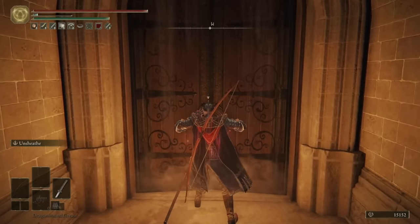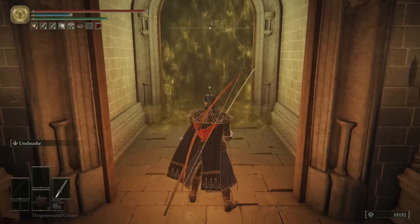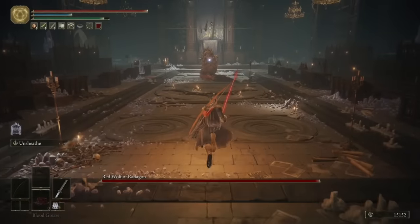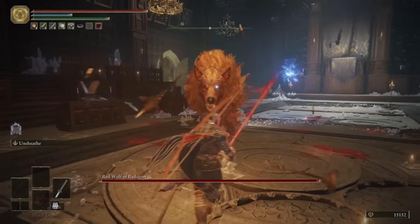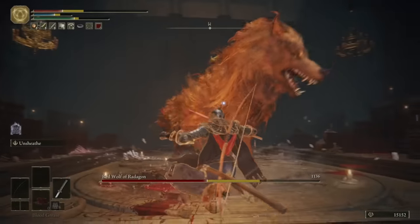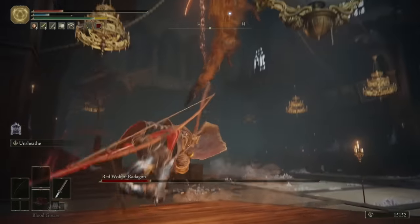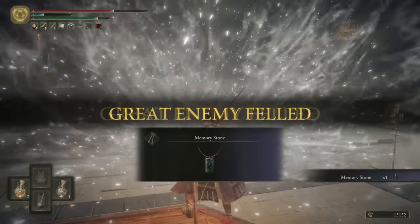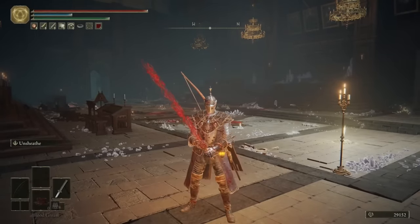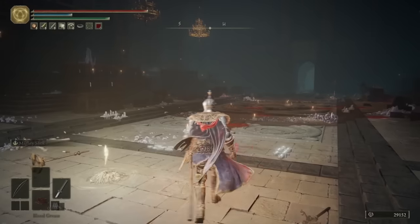In the next tip, we'll face our first boss of the area. They've put this boss in quite a tricky place because you've just had to deal with two massive groups of sorcerers and the giant living jar, and now you have to fight a boss. I'm coming up to this boss fight with very few flasks left. That did not go at all how I expected, and he's down. With that, you're rewarded with a Memory Stone, which increases the amount of spells you can attune at one time, and you unlock the Site of Grace.